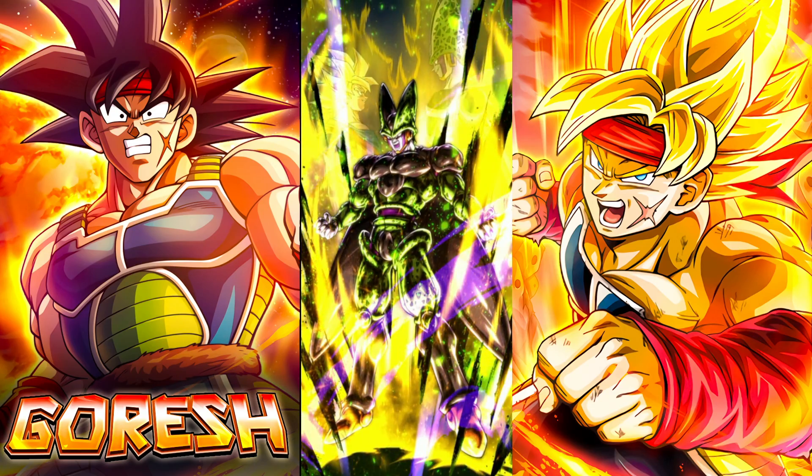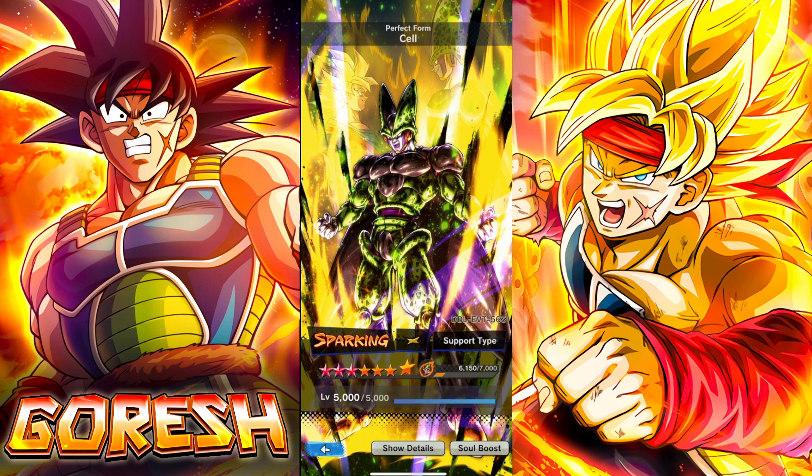Today we're taking a look at the new free-to-play yellow Perfect Form Cell. Here we have him at 10 stars. I believe this is the first day he's out, and this is the highest we can get him right now. They're probably going to release a full power battle next week when the LF releases, to go alongside the rest of the Z power to finish him off. This guy seems like a pretty solid character for a free unit.